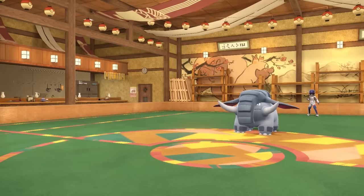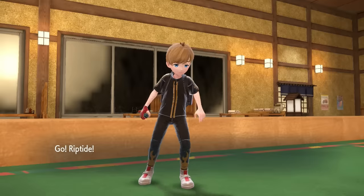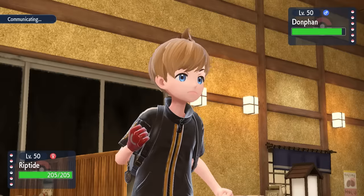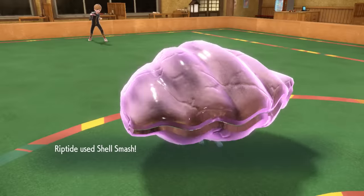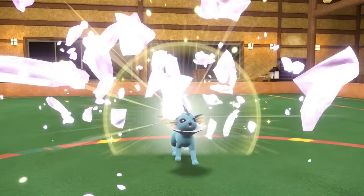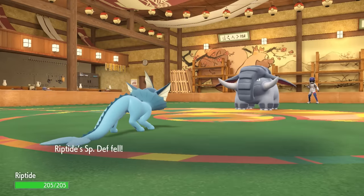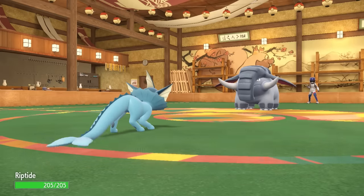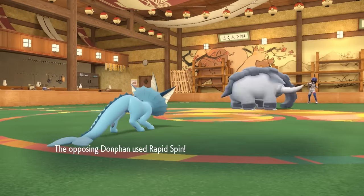I bust the old shell open — Cloyster is like, man, it's kind of rough being the guy that has to bust his shell and be used as Copycat fodder. But someone's got to do the job. That activates the Eject Pack, and now it's time to go right into Vaporeon. Vaporeon has a good matchup against Donphan, and while coming in freely I'm able to go for Copycat — I know I can live an Earthquake easily — and we're going to Copycat that Shell Smash. It's still hilarious watching Vaporeon pull a shell out of thin air and smash it for insane stat boosts. We get plus two Attack, Special Attack, and Speed, and White Herb negates the defensive drop.